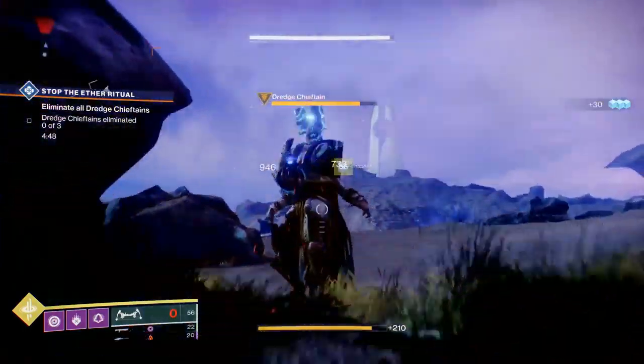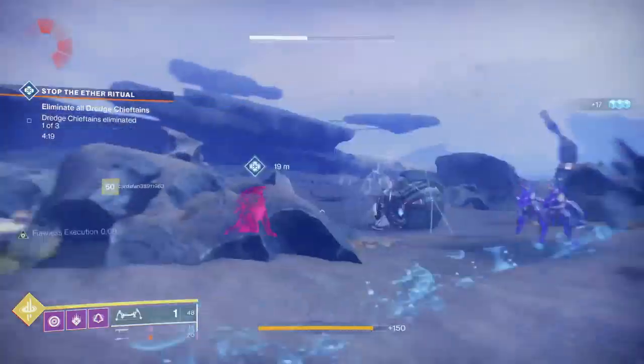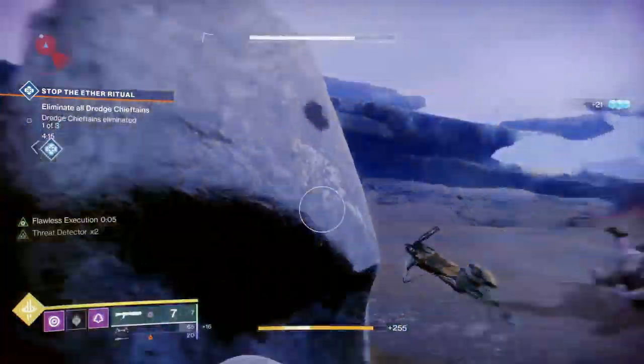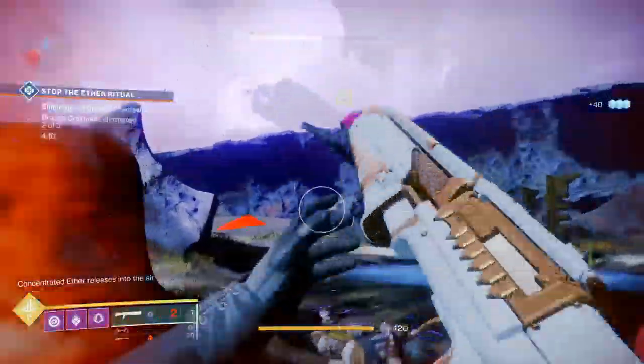The final lost sector is found right here in the Jetsam of Saturn, over on the left side of the map. You'll find the entrance to the lost sector on the side of this crashed hive tomb ship. There's a small cave you'll have to run through.